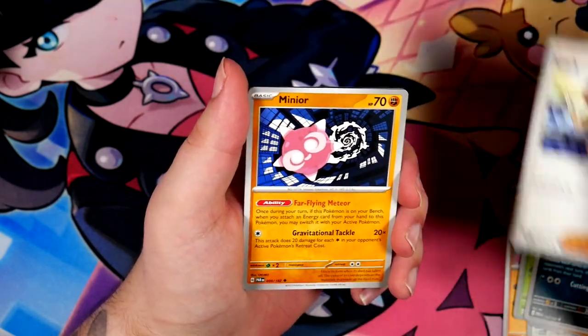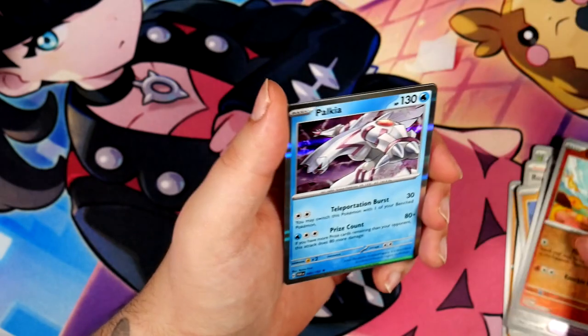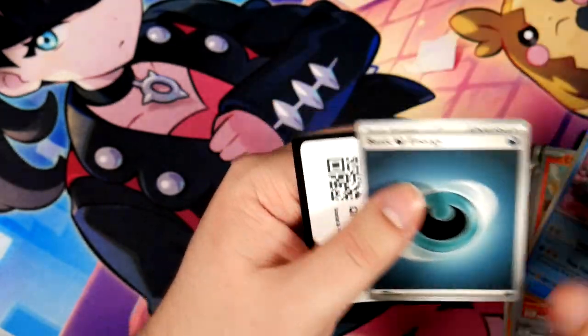Maybe we can rectify that with this year's high class set, which will release December 1st — very, very early. I'm still kind of hyped about it. There is, of course, the Charizard.